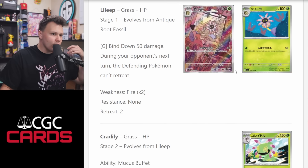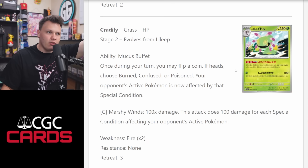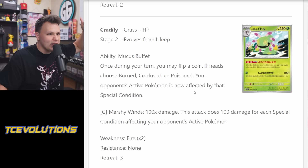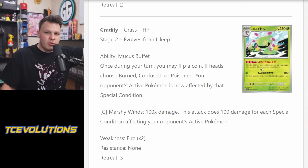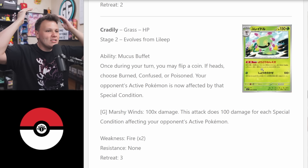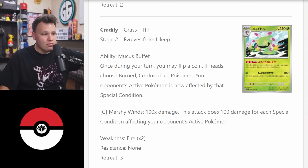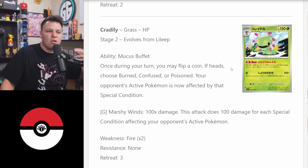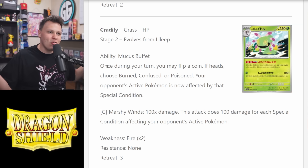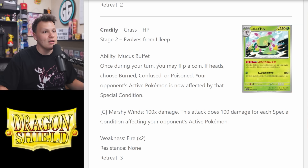Up next I'm looking at this card just to complain about it — Cradily with the Mucus Buffet ability. Stage Two: once per turn you may flip a coin; if heads, choose Burn, Confuse, or Poison — your opponent's active Pokemon is now affected by that condition. We've seen this ability multiple times on Stage Two Pokemon. Can we get it on a Stage One so we can actually use it? Its attack for one Grass energy does 100 damage for each special condition affecting the opponent's active, but setting up three of these on a Stage Two is just so limiting. This card is not good.